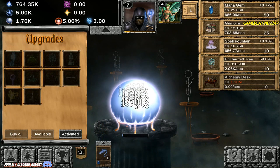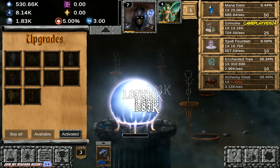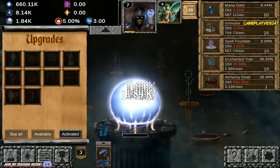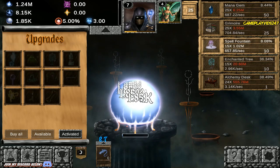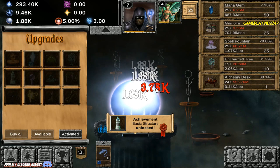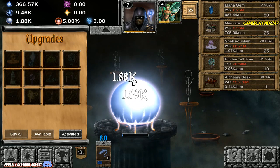I'm going to try and unlock the Alchemy Desk if I can. 3.13k mana per second — let's pump this up to 8.14k per second. I just can't really upgrade anything else at this point, have to just keep using the Magic Missile. Spell Fountain up by 25 there. Almost at 10k solid mana per second.